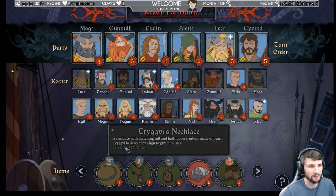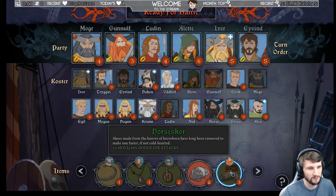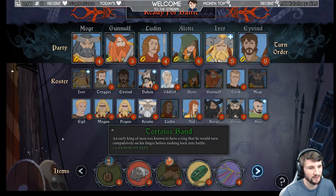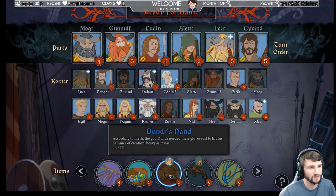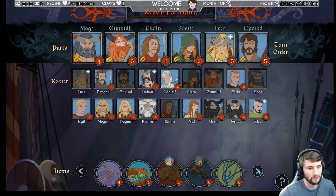We got Ludin with the 10% chance to deal double damage. We gave Ivend the chance to dodge the most attacks going towards him, and gave Gunolf the highest move chance. He can also dodge strength so he can get up there. Plus 3 strength to Ivar so he can deal some damage. We gave Elett the chance to knock back when she hits — she has higher strength and gets willpower per kill. Pretty awesome.